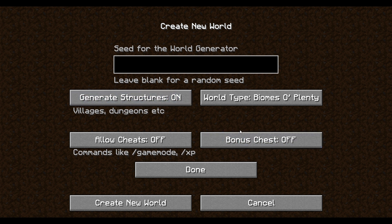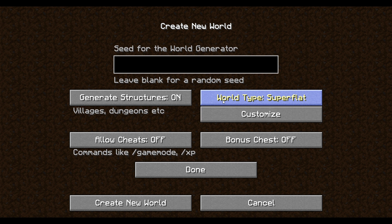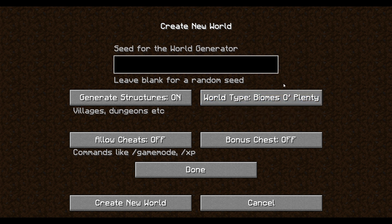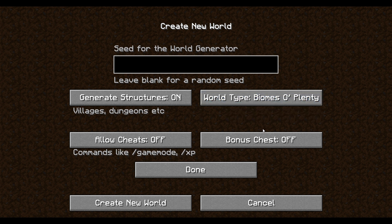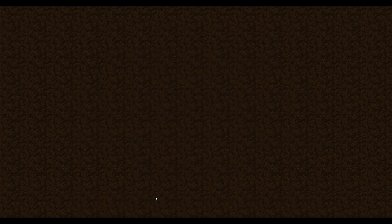One thing I want to explain before generating this world: when you're creating your world, it's very important to select Biomes O'Plenty — it's one of the mods included in the pack. When you go to world type, you can click and pick Biomes O'Plenty. I also like to turn cheats on because it makes it very easy to teleport between places.